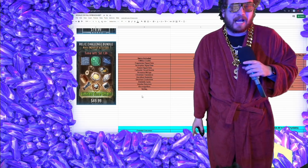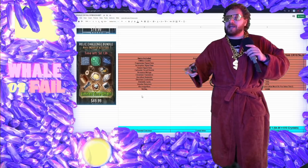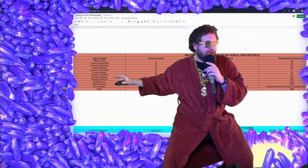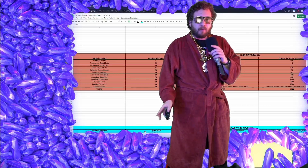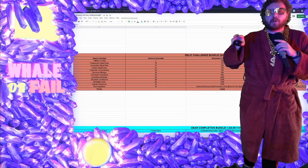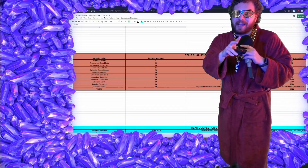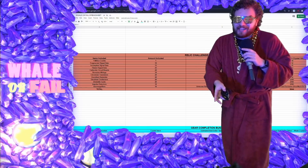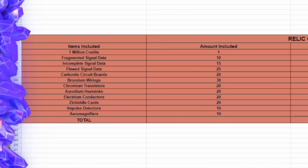The numbers I give you are the numbers without that value, and you can add whatever you want on top. If you value it 10,000 crystals per 10 pieces of Aero Magnifiers, go for it. Looking at the pack, the most important things in there are the Electrum Conductors, Zimbiddle cards, the Relic 8 Impulse Detectors, and the Relic 8 Aero Magnifiers. This is definitely one of the more generous packs when it comes to Zimbiddle cards — they're giving 20 Zimbiddle cards.